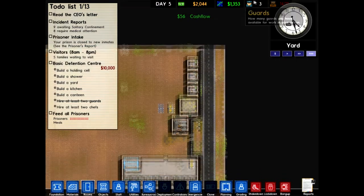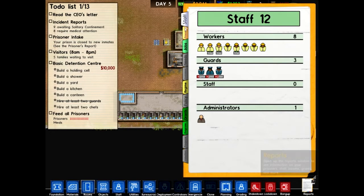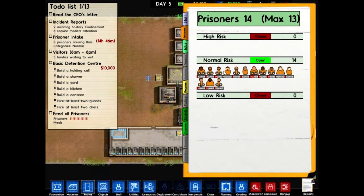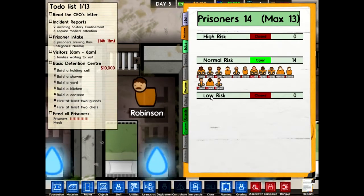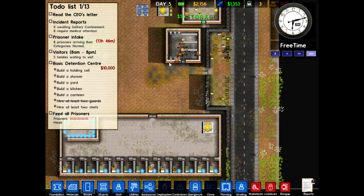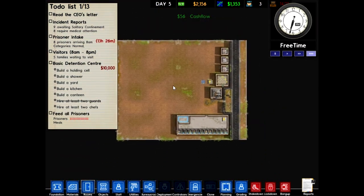I wish I got more money. Let me try taking on some more prisoners — I know that the more prisoners you have, the more money you get. So let's call in for more. We'll get them in about 14 hours.